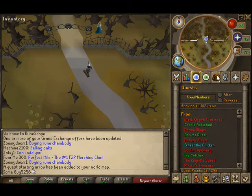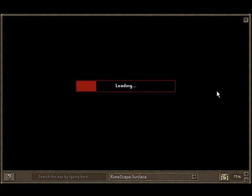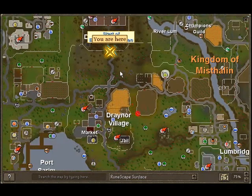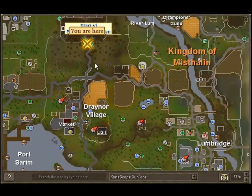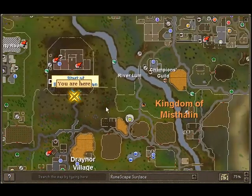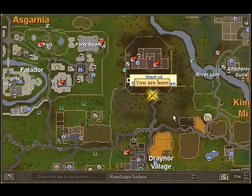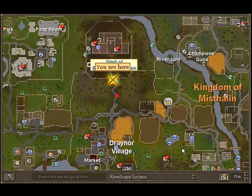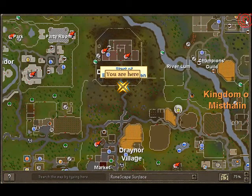To start the quest you need to talk to Veronica, who's in Draynor Manor. Right here is Draynor Manor — it's on top of Draynor Village to the north, east of Falador, and northwest of Lumbridge.